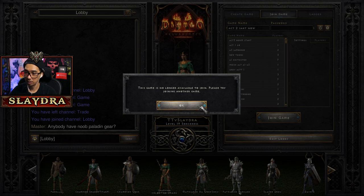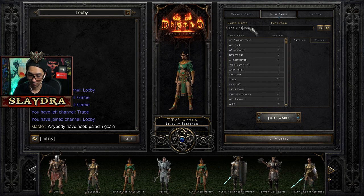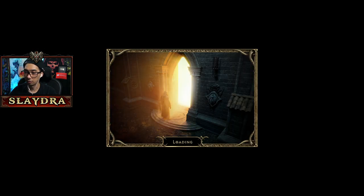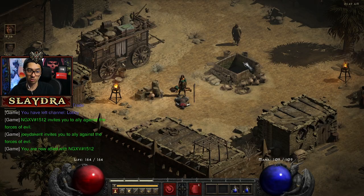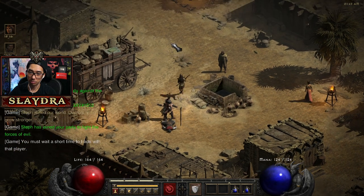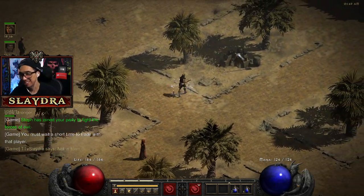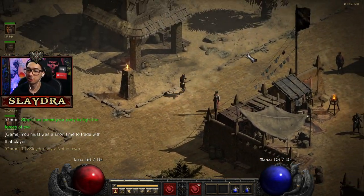I'm going to try to rejoin our game. Rejoin — oh the game is no longer available. Hopefully I can rejoin the same game and our corpse will be right in town. We joined — no problem! Can be kind of hectic. We joined the same game — got kind of lucky. Sometimes the lobby fills so fast. Hello Blair, how are you doing?